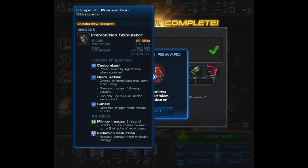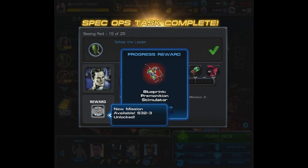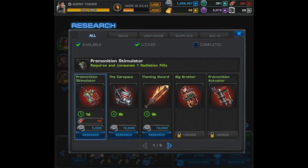At the end of this task, we get the blueprint for the Premonition Stimulator, another quick action gadget. You also unlock Mission 3, and this is going to take us to our next task. For task number 16, you have to recover one radiation pill and create the Premonition Stimulator in the lab. The time will take one day, it also costs 40 Unstable Iso-8 and 5,000 Silver.